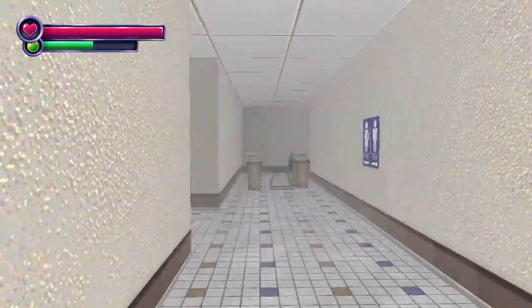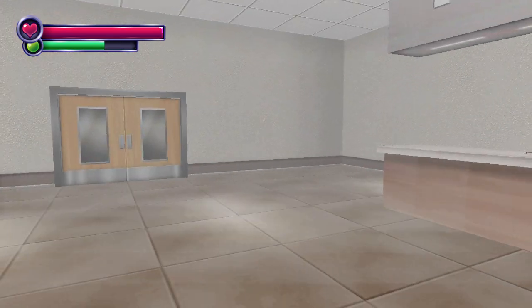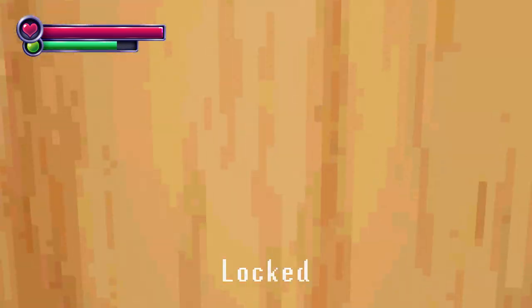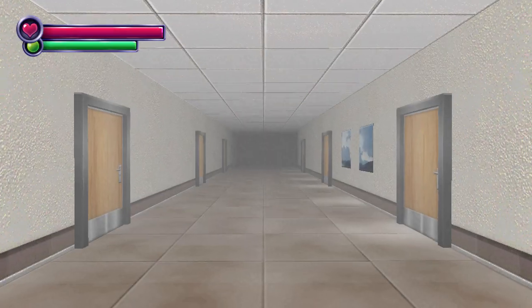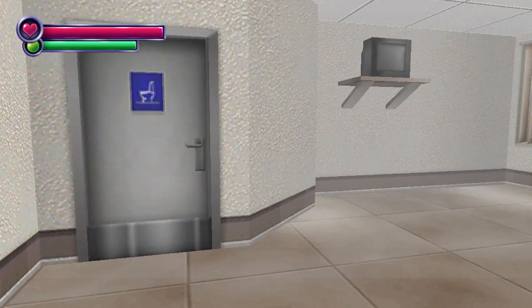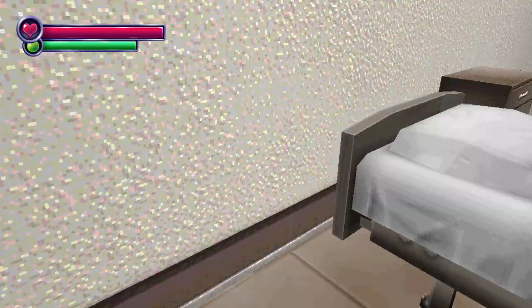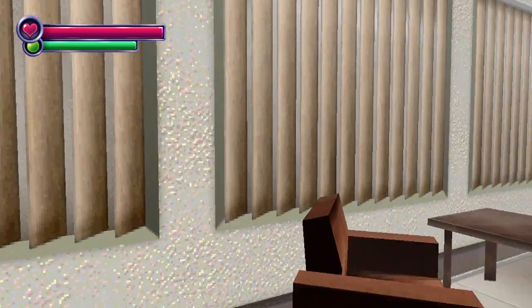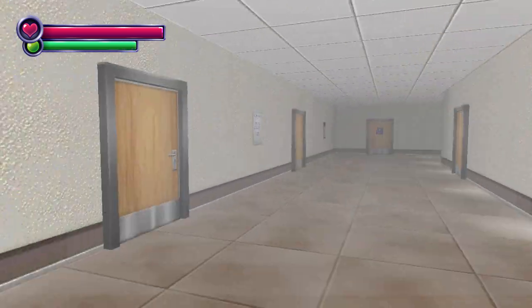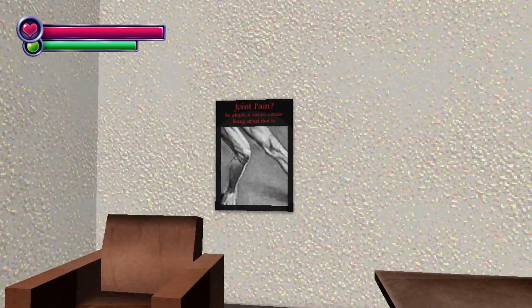We got magazines, can't really tell what they say. TV — nothing. We can't access the mainframe, that's fine. Looks like we have three places we can go — there, which is probably where all the stuff is; there, which might be offices or something; and the bathroom. Let's go in the bathroom. Women or men? I guess we can't go to the women's side, so let's go to the men's side.